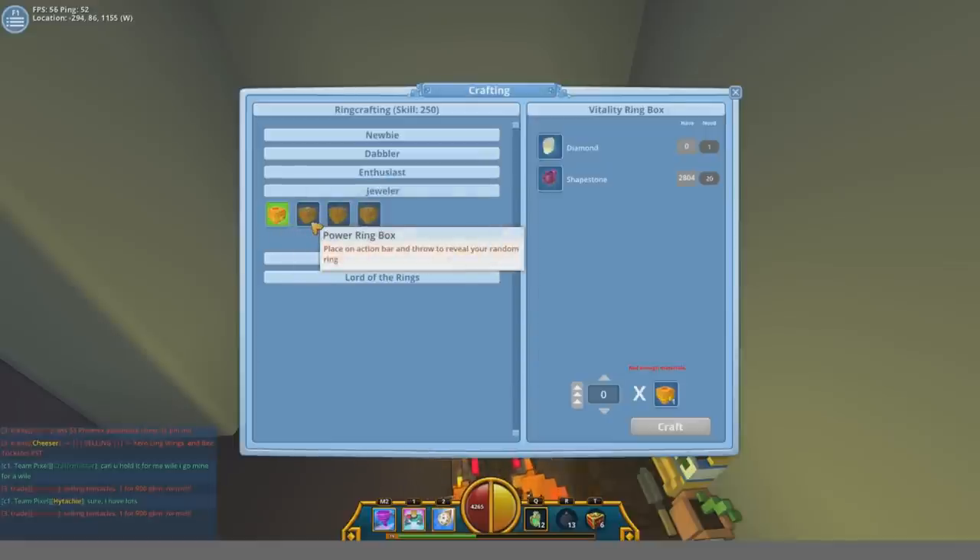From level 150 to 200 you're gonna need to make 50 ring boxes, which cost 50 diamonds and 1000 shape stone.